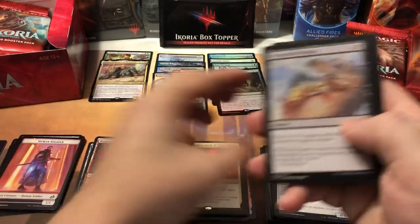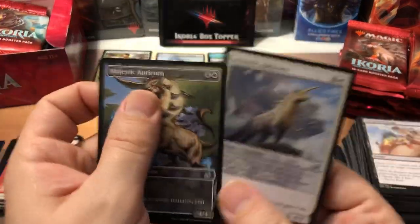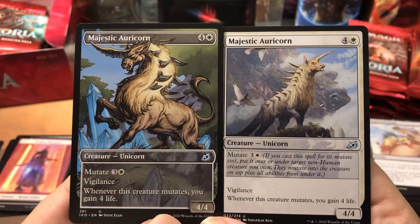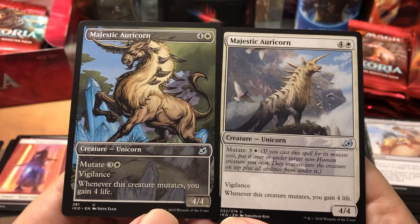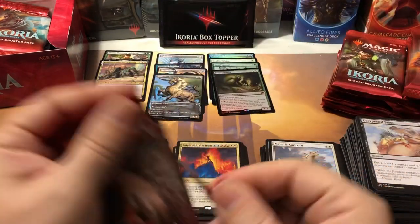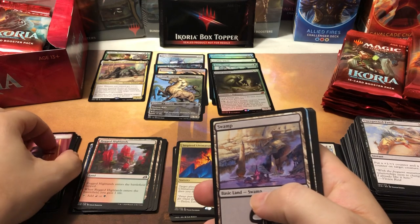Monster Stampede, Wingspan Mentor, and Majestic Auricorn are the uncommons. Here — let me show you the difference between the extended art version and the regular one. Quite night and day — same creature but totally different artist and totally different concept. On these extended art versions, they don't have all the explanations for mutate and stuff, so it's quite a bit different. But same card, just variants all over the place in this set — way too many variants.